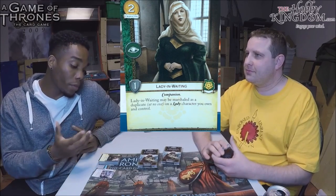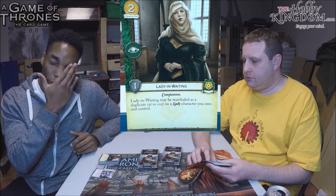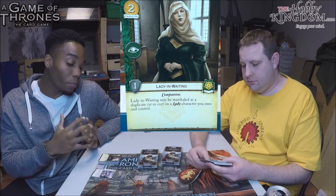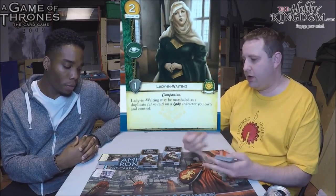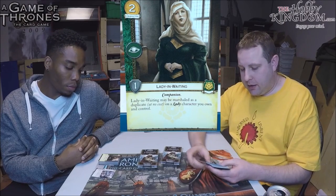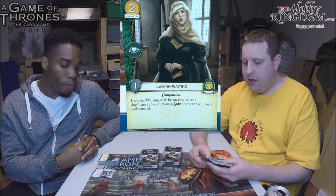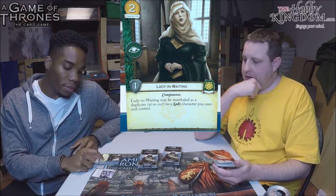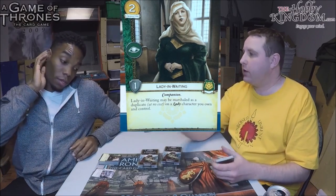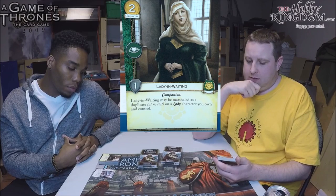I think this is pretty straightforward — it's great in any Tyrell deck. There are lots of powerful Ladies in the game, and rather than filling your deck up with duplicates, this handles that problem. There are plenty of times Asha is stuck on the table and you can't find her dupe. Lady in Waiting can just be thrown down as a free duplicate. It also has the intrigue icon, which is good from a Greyjoy perspective being low on intrigue. Worst case, you see her early without a Lady in hand — she's just claim soak with an intrigue icon.